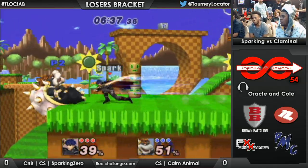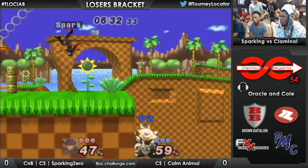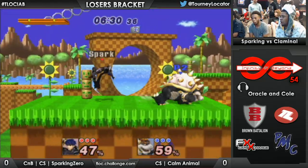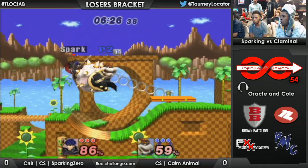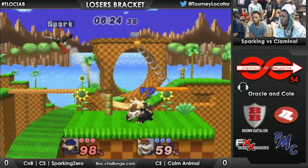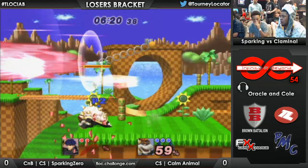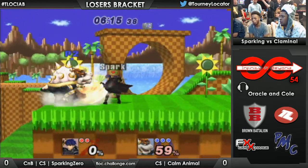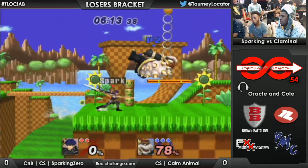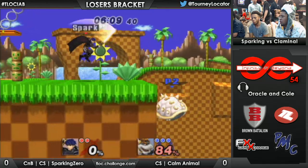That was pretty sick. Nice get-up attack — just trying to stay out of range, but Sparking Zero is taking that space and making use of it. Nice grab, gonna get some follow-ups. Back air — no jump! Wow, if he would have gotten the grab off of that, that would have been sick. Forward air — that's gonna be it! Calm Animal takes that stock.